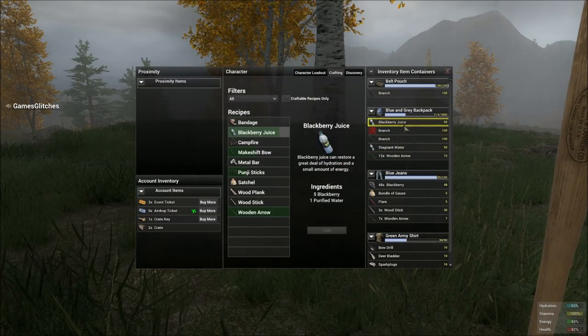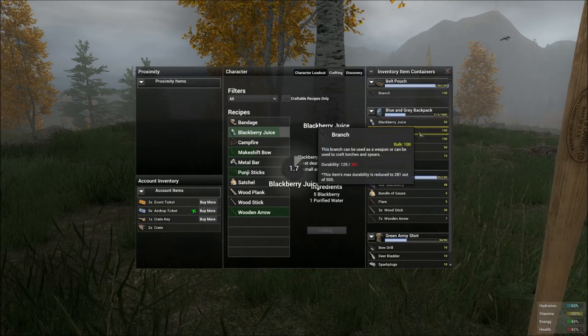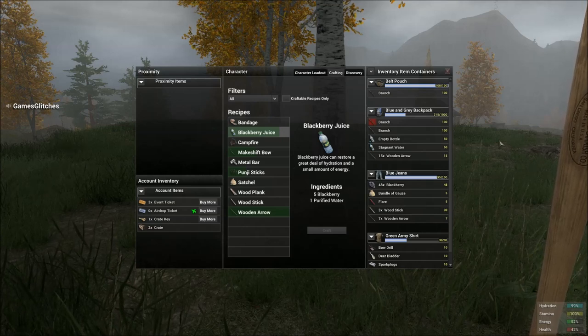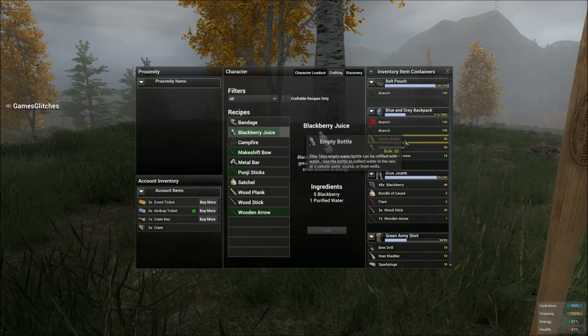The water bottle — once you craft it, we can see how much it restores. As you can see, it restores 12 energy and about 50 hydration, which allows you to move on quite quickly because you can craft them quite easily.